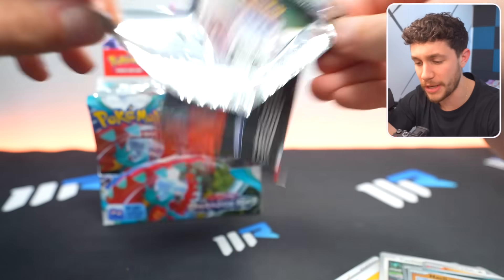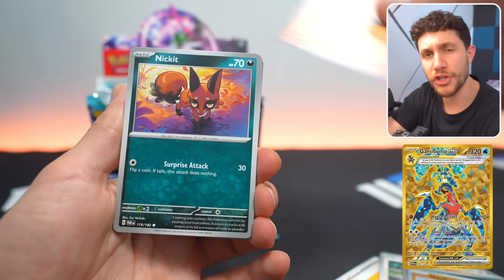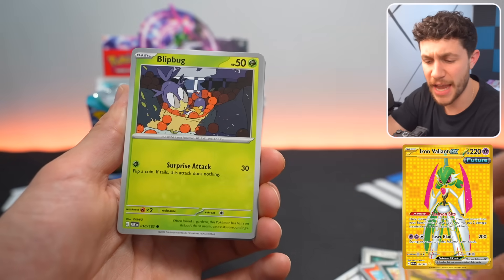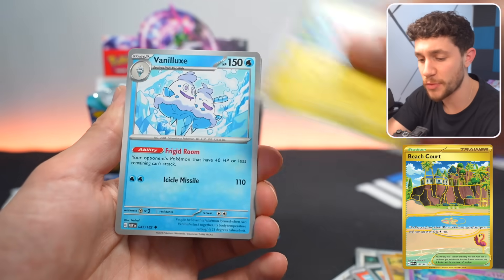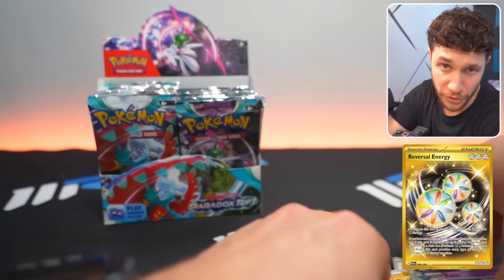When it comes to what you can pull in Paradox Rift, there are seven different gold cards. We've got Garchomp EX, Iron Valiant EX, Roaring Moon EX, Beach Court, Countercatcher, Luxurious Cape, and the Reversal Energy.